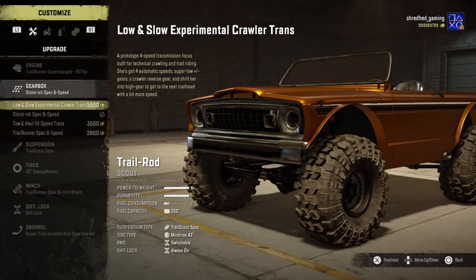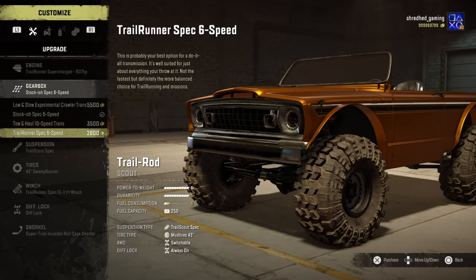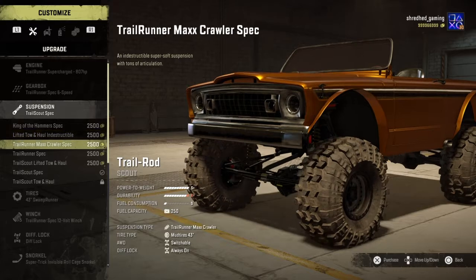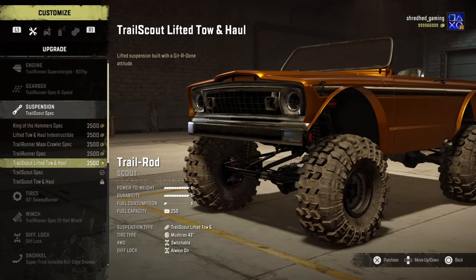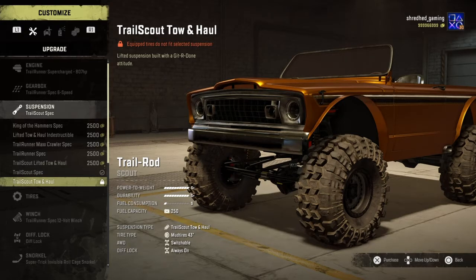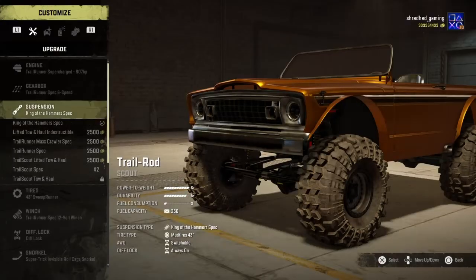For gearbox we have the Low and Slow experimental crawler transmission, Stock-ish spec six-speed, Tow and Haul 10-speed, and Trail Runner spec six-speed — we'll go with that since we're not hauling anything. Suspension gets a little tricky — they have the Lift Tow and Haul Indestructible, which means if you equip that you won't have any suspension damage. To get the big tires you have to put on the King of the Hammer specs — that's the one we're choosing so we can put on some really big tires.